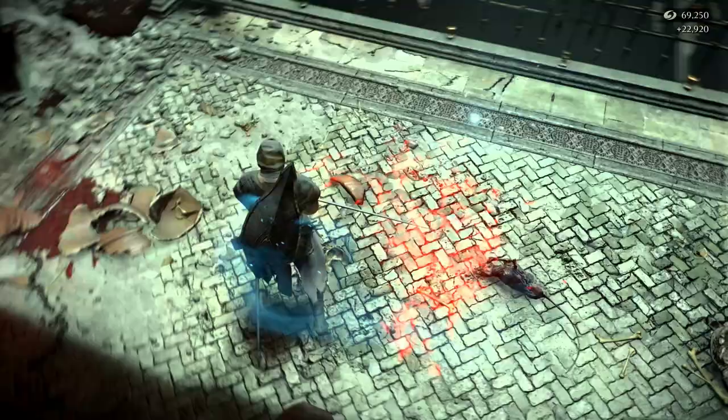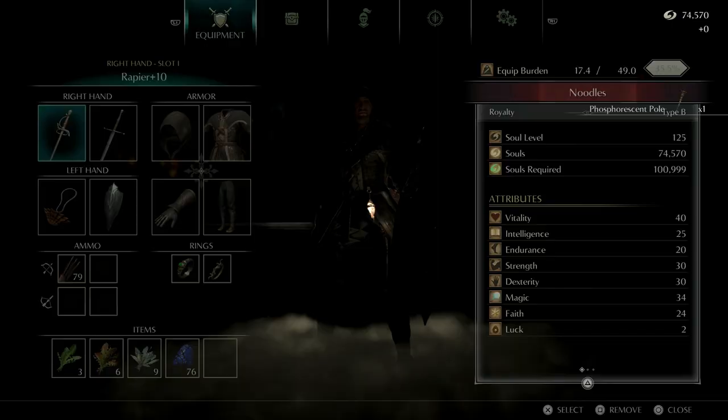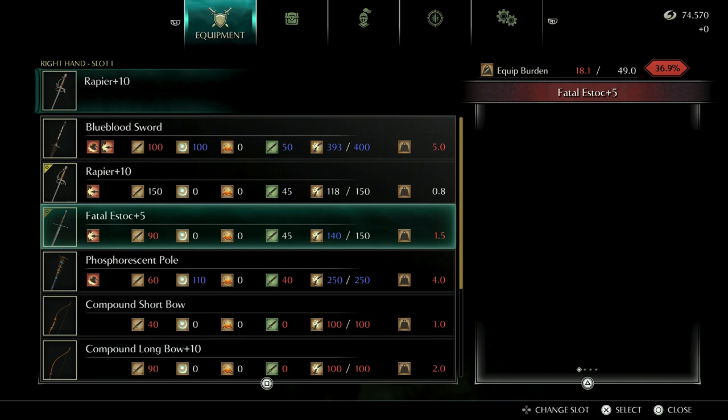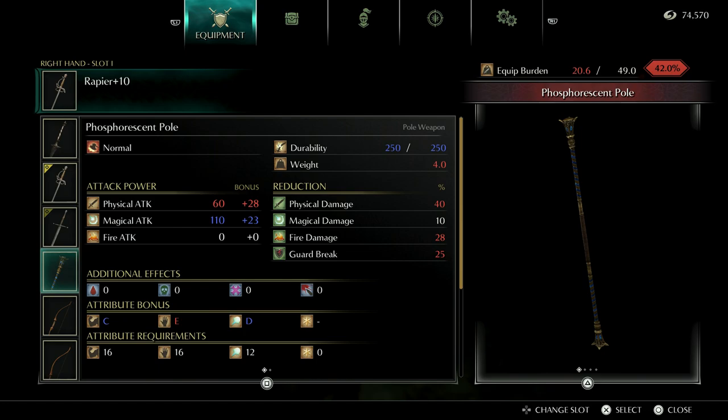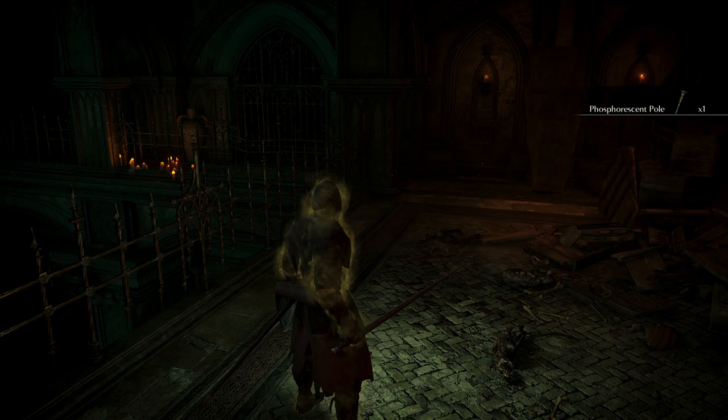So now that Rydell is dead, we have the Phosphorescent Pole. The Phosphorescent Pole has a requirement of 16 Strength and 16 Dexterity, and you level this up using Colorless Demon Souls — it goes up to plus five. It's a really, really good weapon with a really interesting moveset, so let's showcase that.